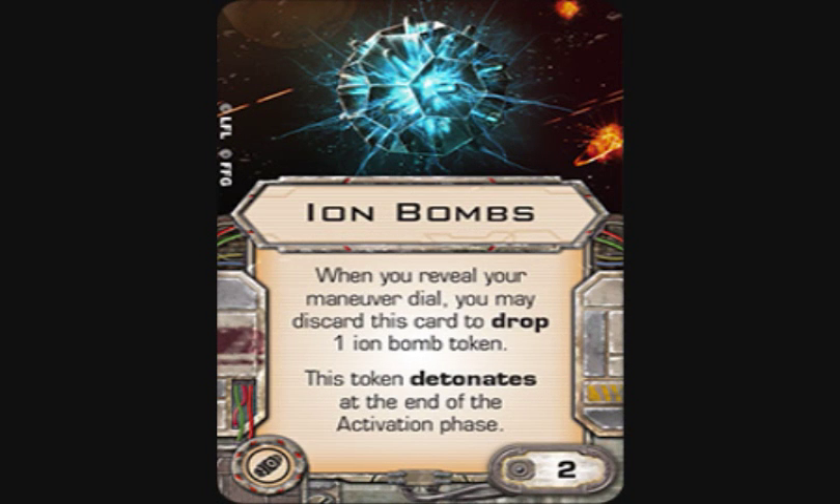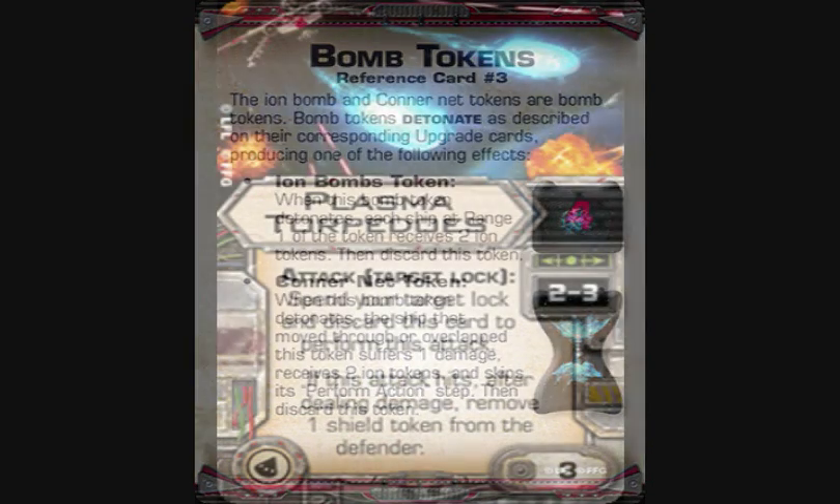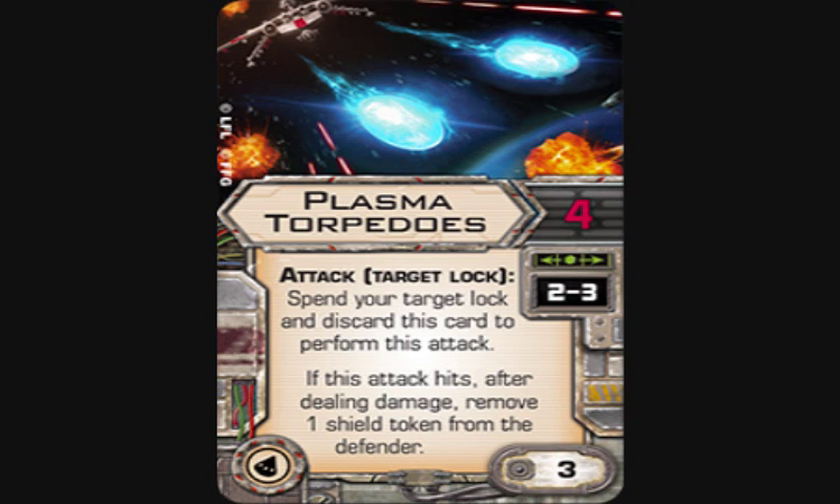Ion Bombs: when you reveal your maneuver dial you may discard this card to drop one ion bomb token. The token detonates at the end of the activation phase. It's two points. When it detonates, each ship at range one of the token receives two ion tokens, then discard the token — no damage. It's setting up another ship to come in and hit hard: X-Wings making a run, or getting enemies out of your arcs after ionizing them.